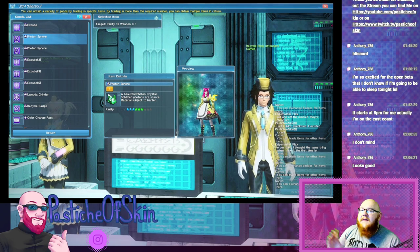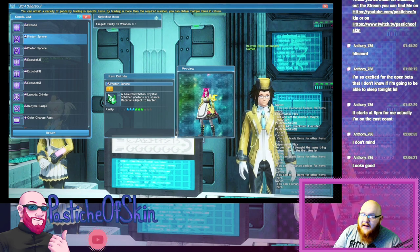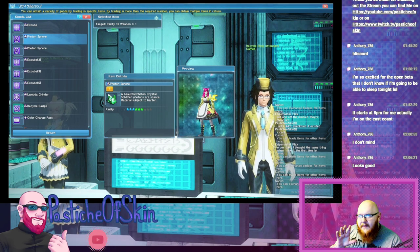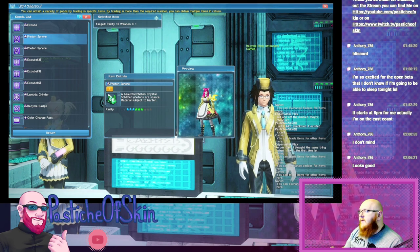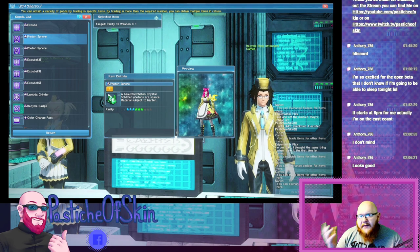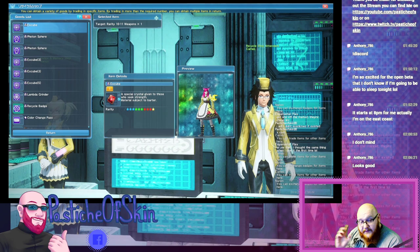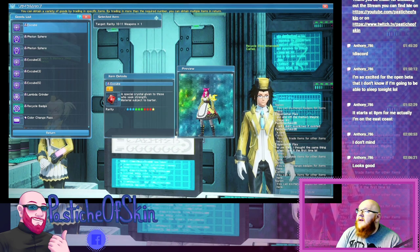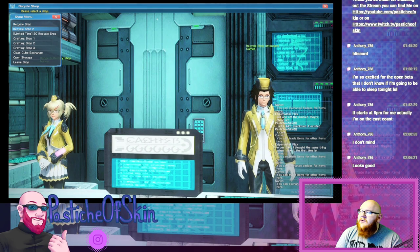By the time you're sitting at level 60 or 70 in the game — which doesn't take long, believe me, especially with the help of other players — once you're getting to the point where you're getting a lot of these rare items, you'll have a massive surplus and you'll need to find a way to destroy them. This is your best route. By going through and getting EX Cubes or Photon Spheres, you can then take a look at Recycle Shop 2.